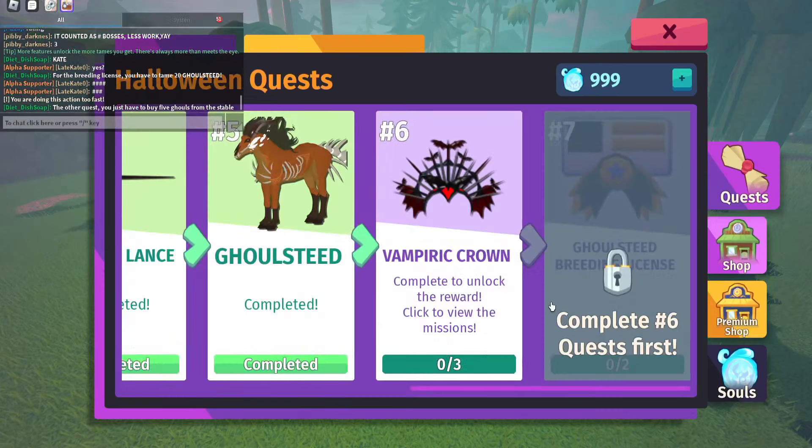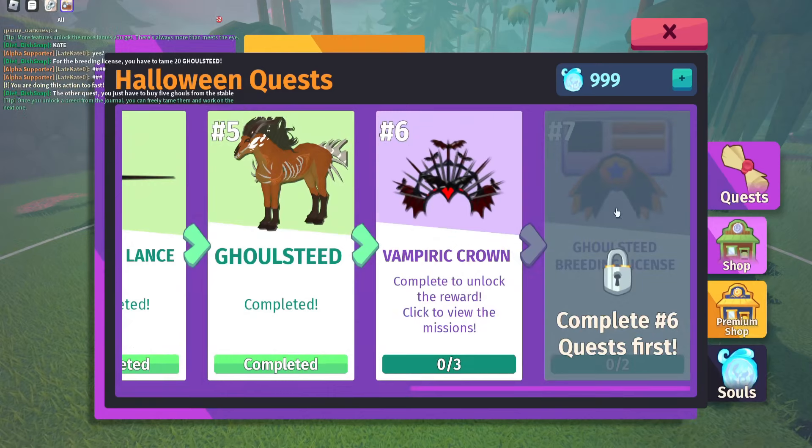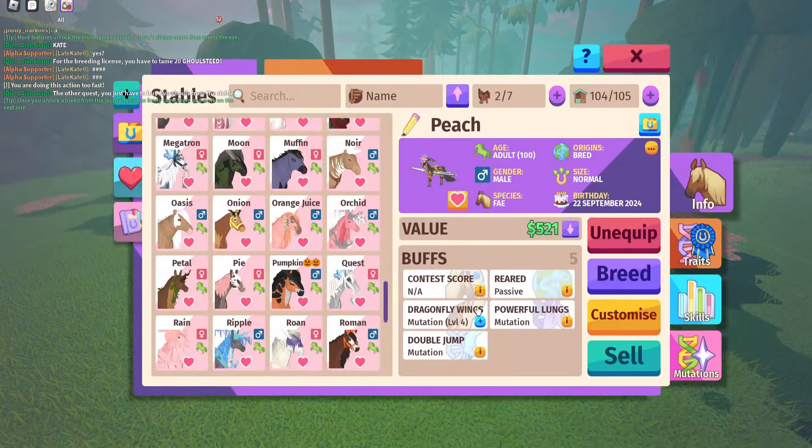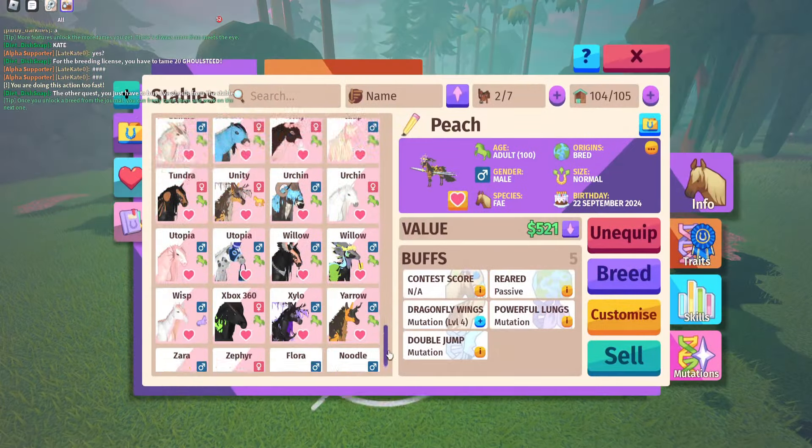For the actual breeding of Gold Steeds, you have to get the breeding license too, which is the seventh quest reward. Make sure to complete all the quests because if you don't, you won't be able to breed them until you have that completed.